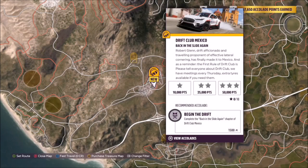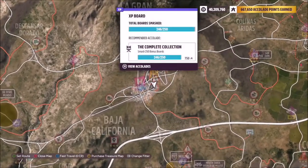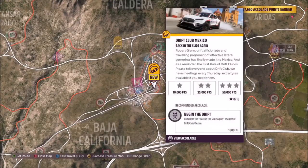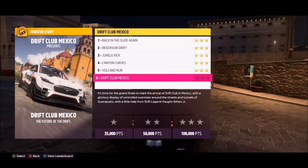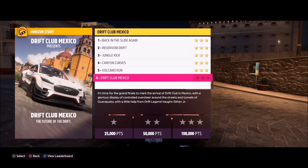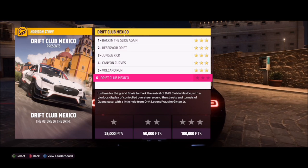The Drift Club Mexico is located at the main Horizon Festival, as you can see on the map, and you have to go through 6 separate challenges in order to get to the final one and unlock the Mustang. You don't have to 3-star all of them — you just have to complete them to unlock the next one — but there are accolades for getting 3 stars.